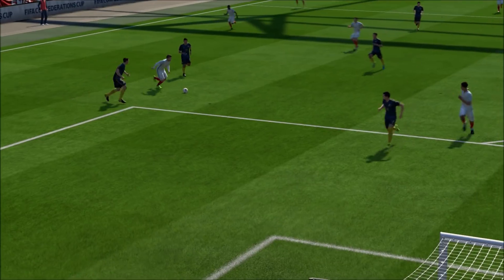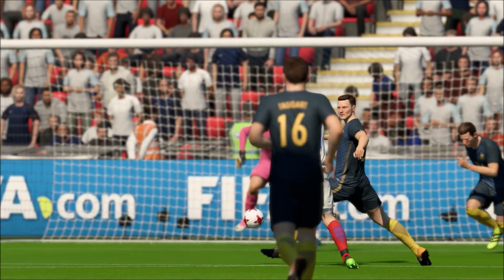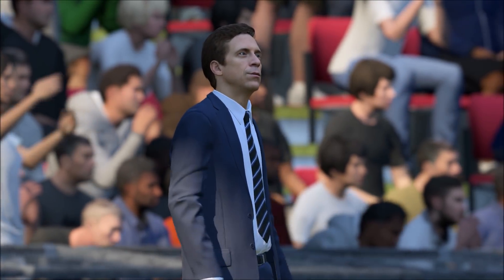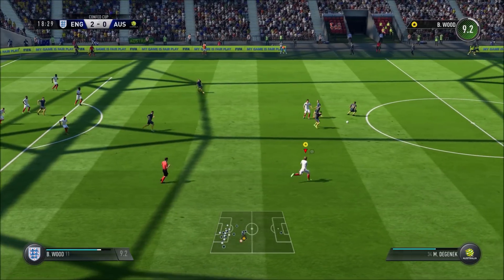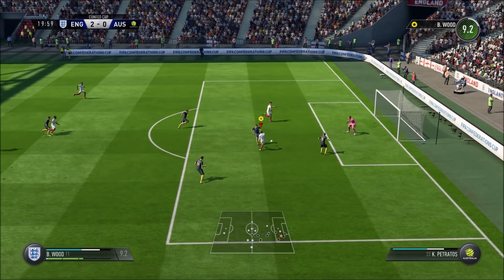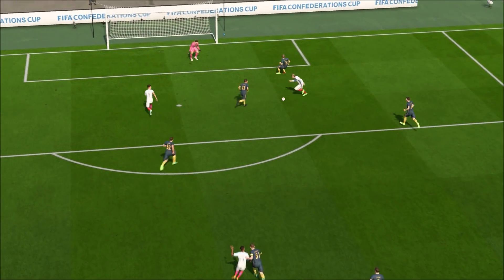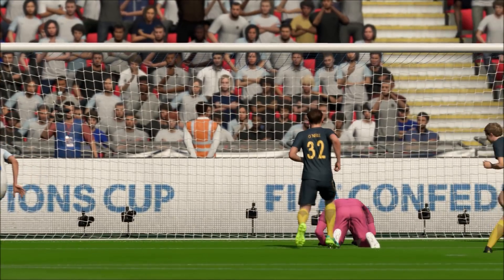England got their job done. This now means that regardless of the other result, England are going through at least in second place. After this England would be on five points — if Germany and Brazil drew, they'd also be on five, so it would come down to goal difference. Luckily for England, Germany went on to beat Brazil, meaning Germany topped the group. England would go through in second place. In the 20th minute, Australia's corner was completely counteracted and Dele Alli put England 3-0 in front.